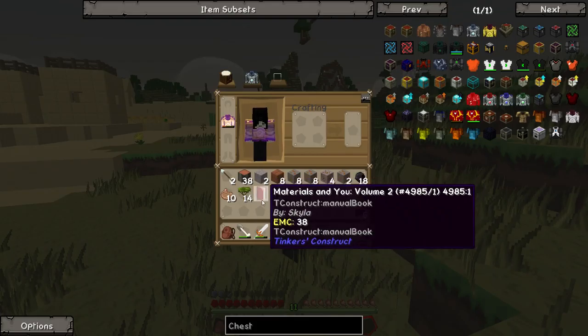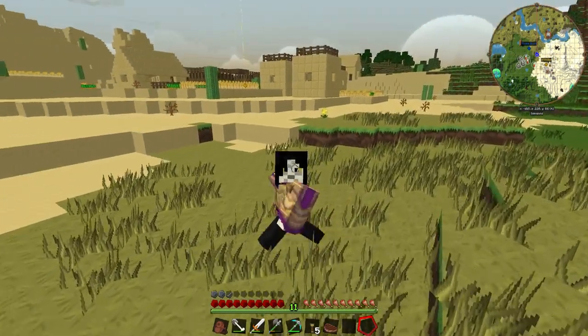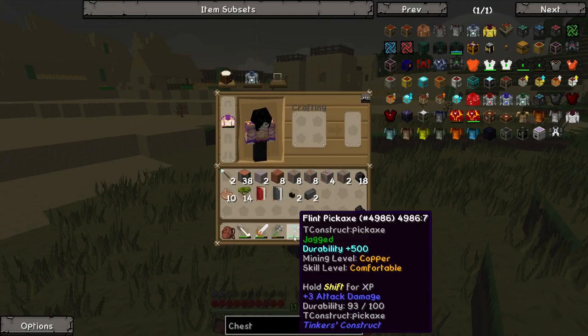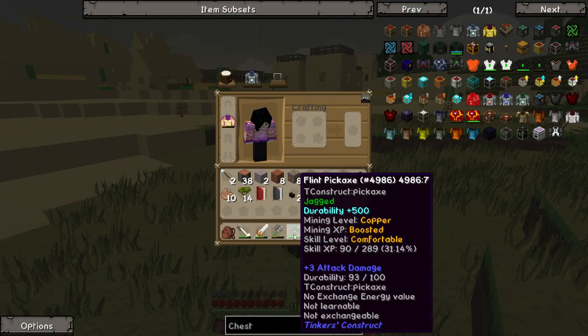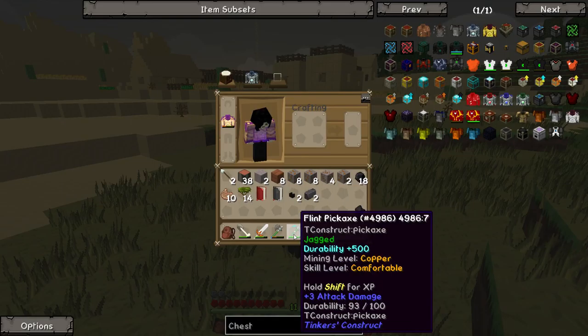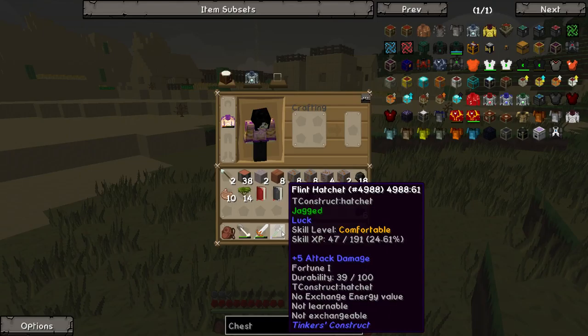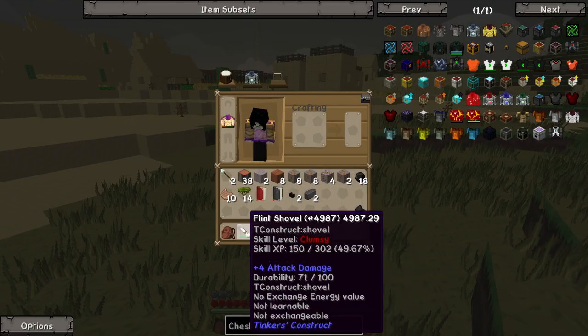I've been doing a couple things off-screen, trying to figure out this actual modpack and how to get started on it. You may notice that the Flint Pickaxe now has diamond on it — it's mine level copper, boosted, comfortable, pretty much that type of thing. It's really weird, but I'm starting to understand it.